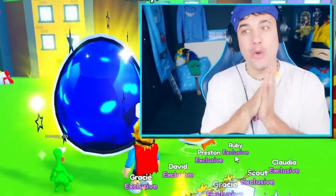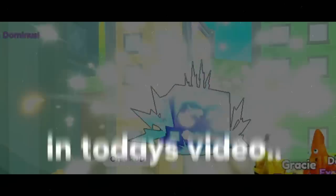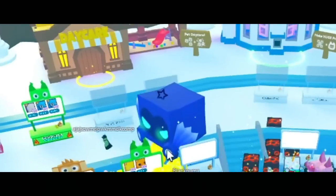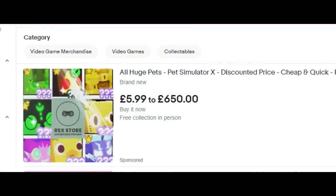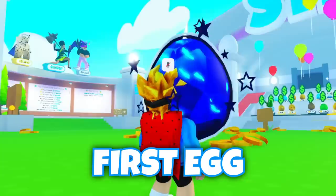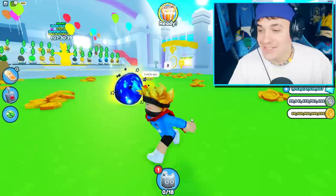In today's video I will attempt to hatch a Titanic Dominus Astra, a pet with a value of over $700. This video cost me a lot of money so please hit subscribe and let's do this.